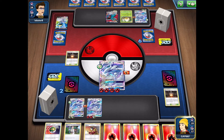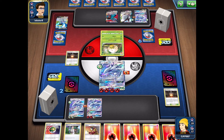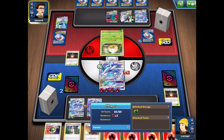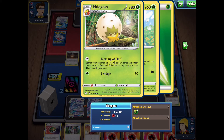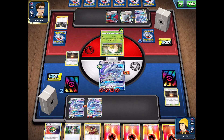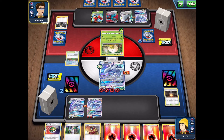We only have to knock out one more two-prizer to win the game. We could still use Lost Purge if we want to get rid of a big threat they power up. Considering they've been pretty slow at attaching energy, our decks are fairly balanced in power level, although we've definitely had an advantage with our energy acceleration through Welder.